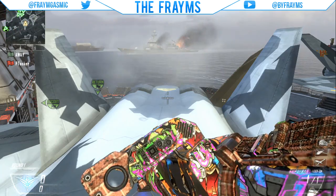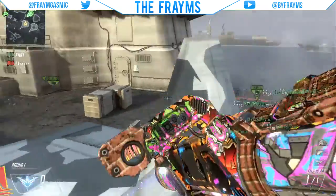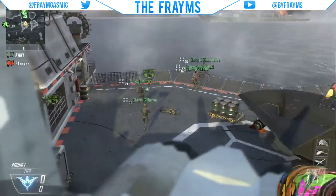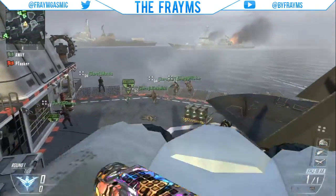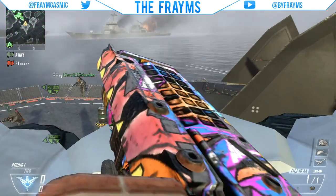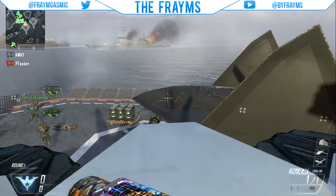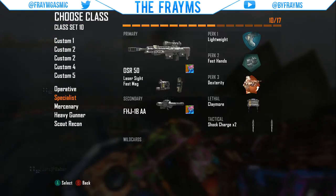Yo guys, what's up, Frames here. I'm coming at you guys to show you a little trick shot thing — it's a glitch with the FHJ. I'm not the founder of this shot, my friend told me about it. I'm gonna do a little tutorial on it. All you need in the class is an FHJ, you don't need anything else at all.